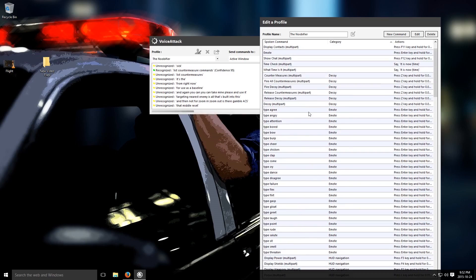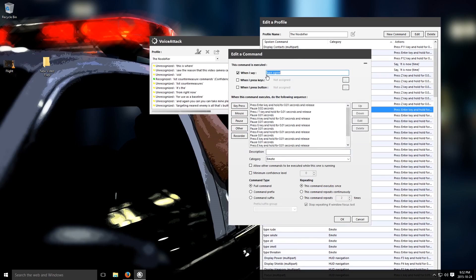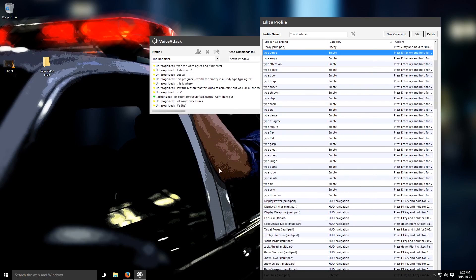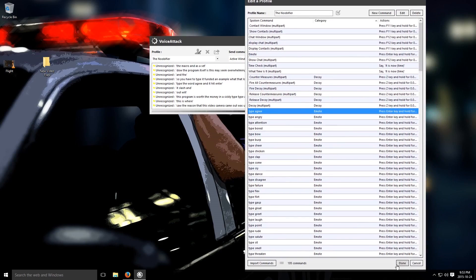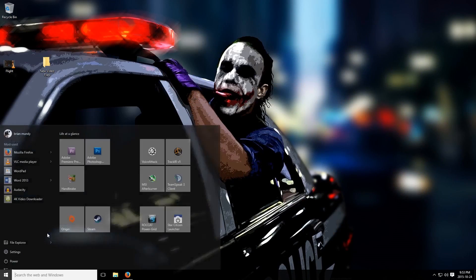So the reason this video came about was all the emotes. This is where this program is worth the money. You basically type 'agree' — it'll hit slash and type the word 'agree' and then hit enter. So you don't have to type it. The program itself may seem overwhelming, but once you figure it out, it's basically a macro. Don't bother building your own if you don't want to — just figure out how mine works. What we'll do now is move on to some Track IR.